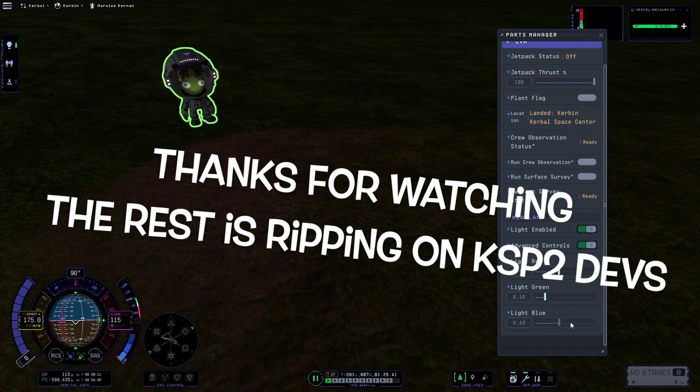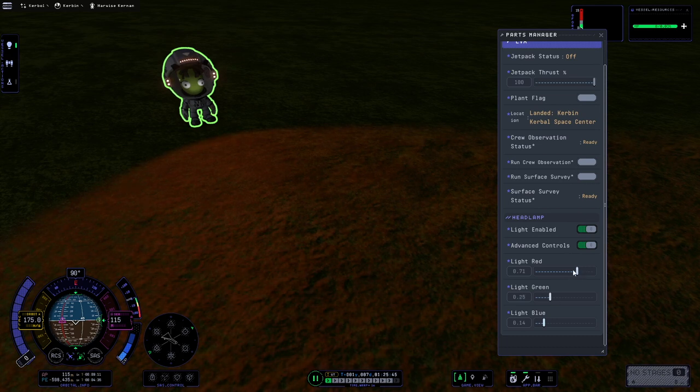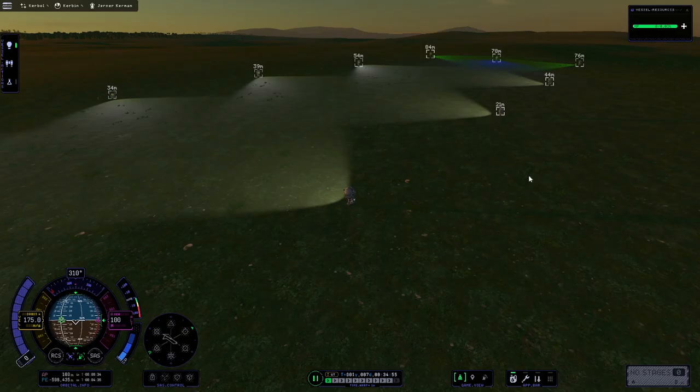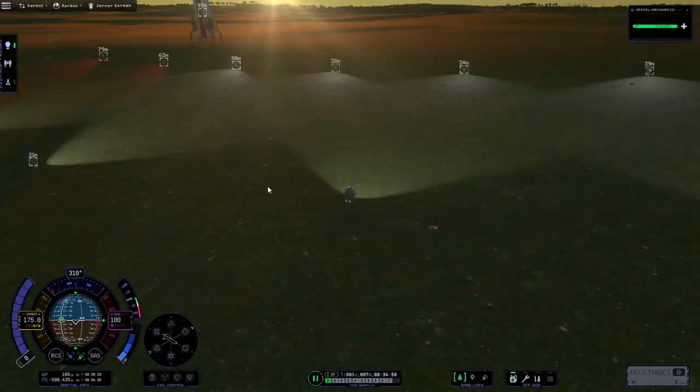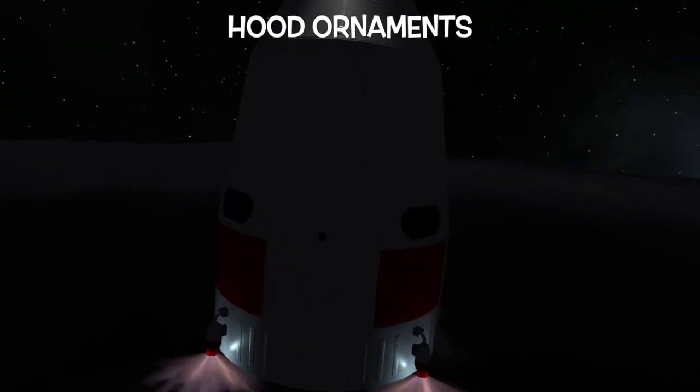There isn't really anything else to say about this mod, except for what can you do with it? Create your own branch of Interstellar State Patrol. Build an impromptu landing strip. Replace a broken light, or maybe just be the most impractical hood ornament.